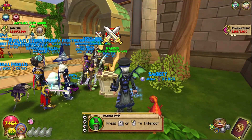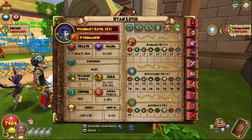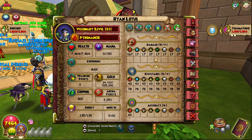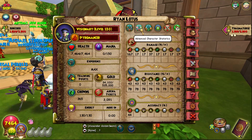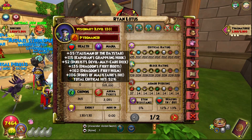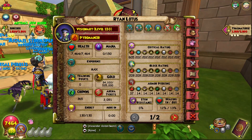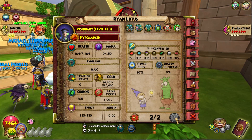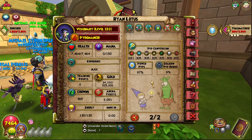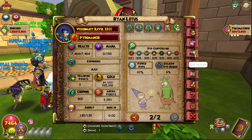We've got a lot of new things going on here. We have 44 accuracy, 43 resist — which is a little on the low side, I'm not going to lie — 167 damage, that's pretty freaking high, 52 critical rate, not too shabby, 37 armor pierce, and then just about near perfect power pip chance, as well as a very, very high 70% power pip conversion chance.